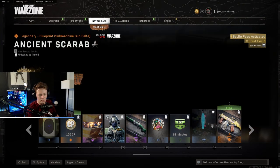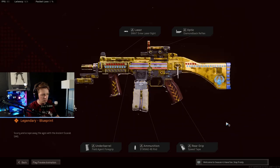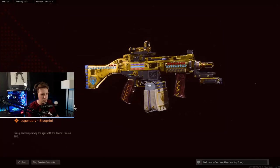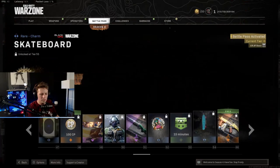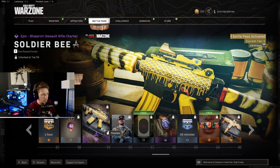Emblems. Double XP. Charms. Another blueprint for submachine gun Delta called the Ancient Scarab — you can see that thing from a mile away. Double XP, stickers. Assault Rifle Charlie called the Soldier Bee.